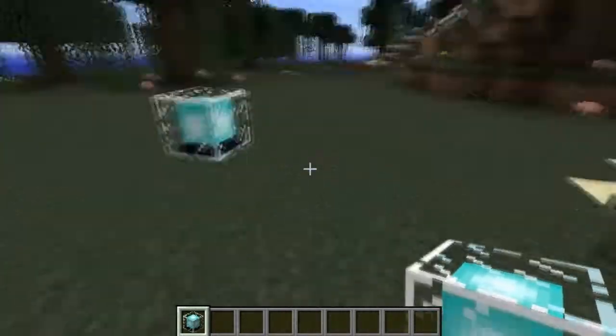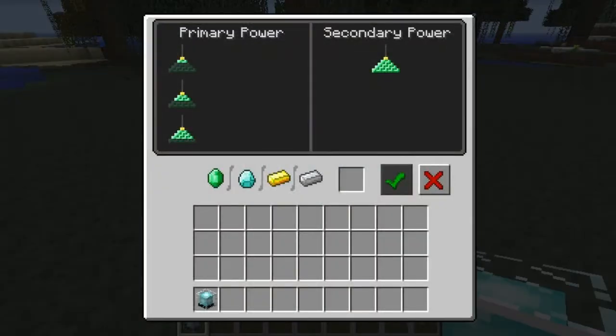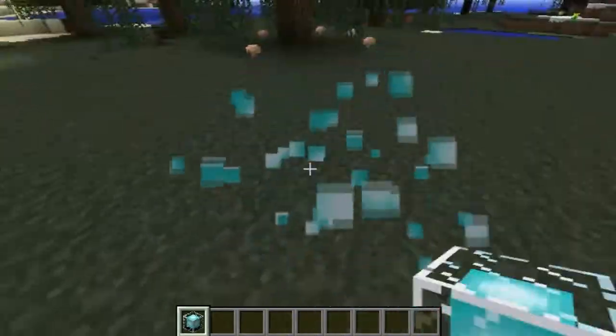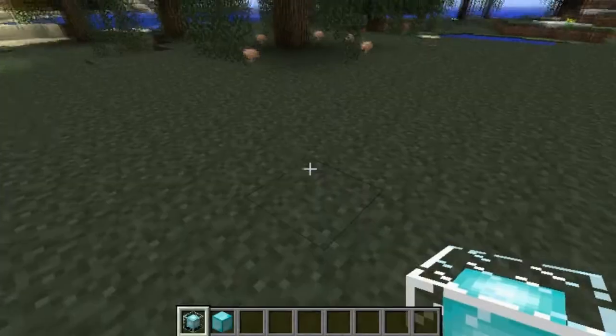If you place it here, it gives off light, but it doesn't do much else. But if you right-click on it, you'll see that they have weird things underneath them, like a pyramid. So what you need to do, basically, is you need diamond blocks. It is really expensive.